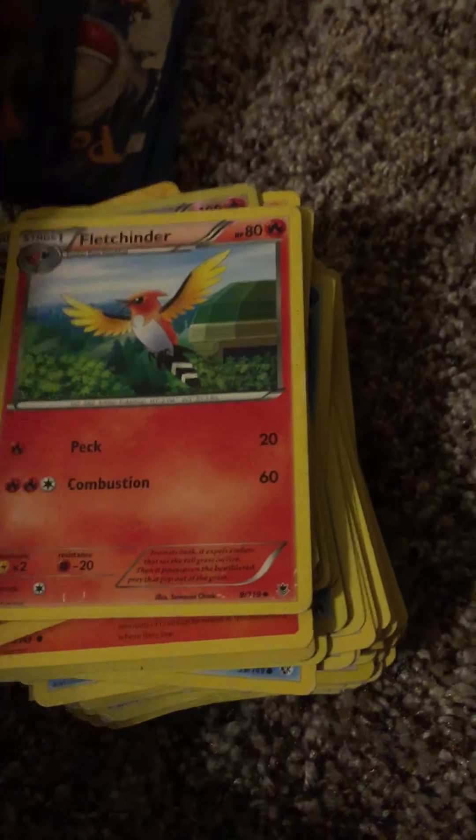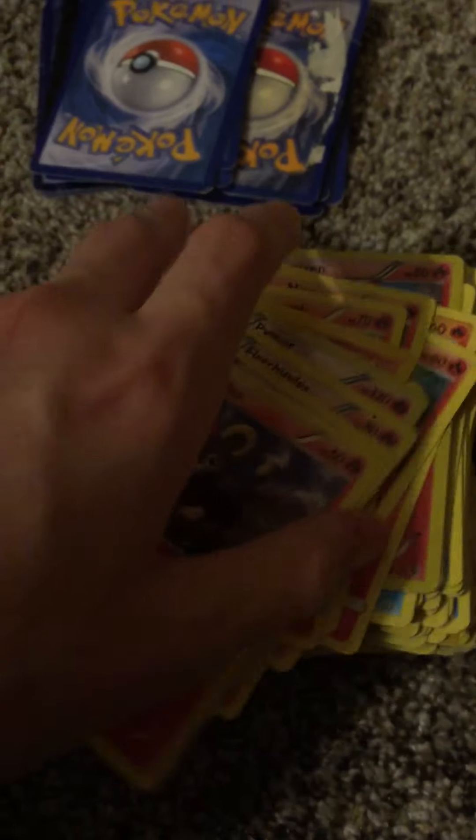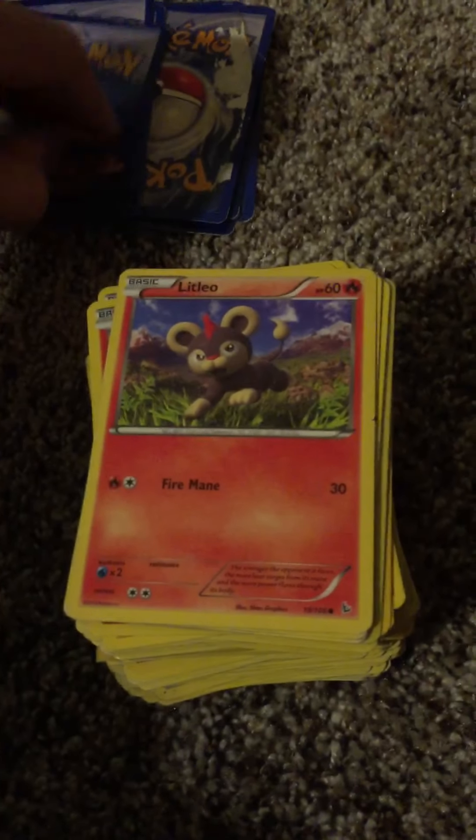Reverse Shiny Pyroar, Fletchinder, Darmanitan, Litleo. There should be, like, Lava types — that would be cool. Then, like, Slugma would be Lava type.